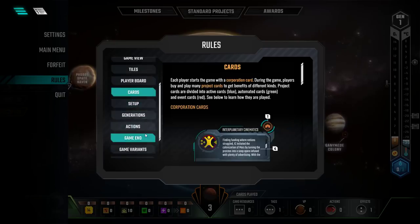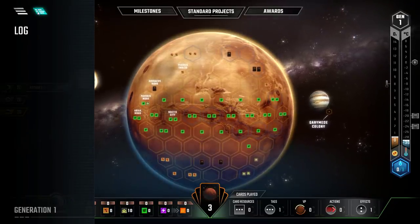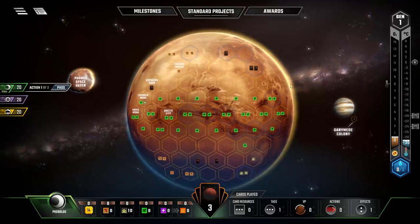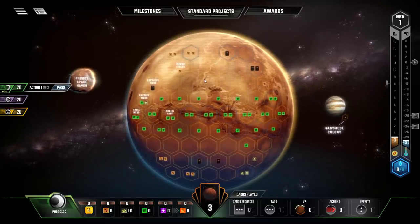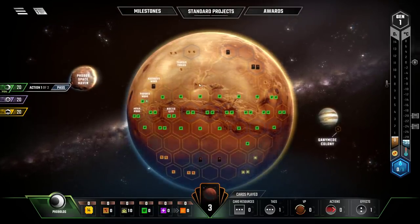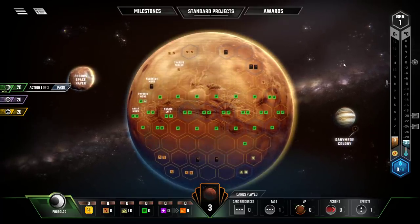You can access the rules as a list of different things, and as with most board games these days, you can download the actual rules PDF from the web. There's also a log view of everything that's happened each turn. On the game screen, you've got the Martian planet with a variety of hexes where tiles will be placed — cities, greeneries, oceans, and other things. The player who places a tile owns it, which may have various effects, particularly in end-game scoring.